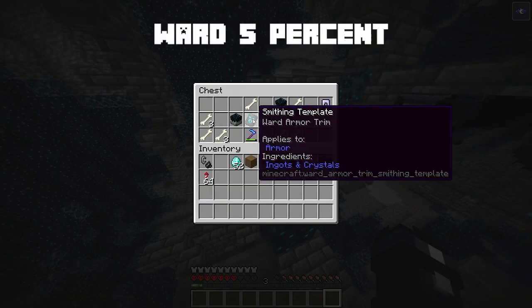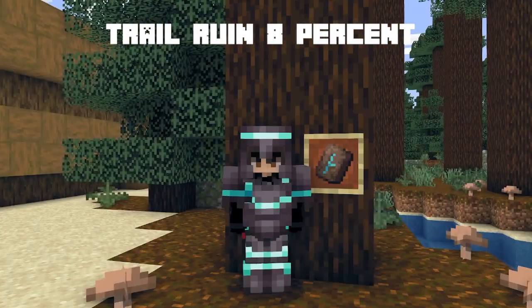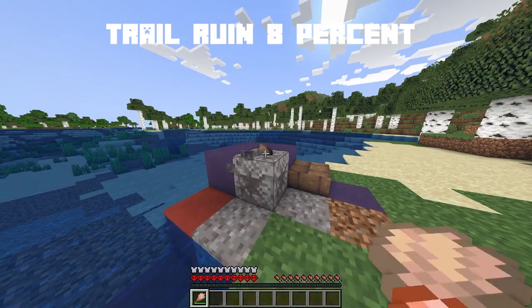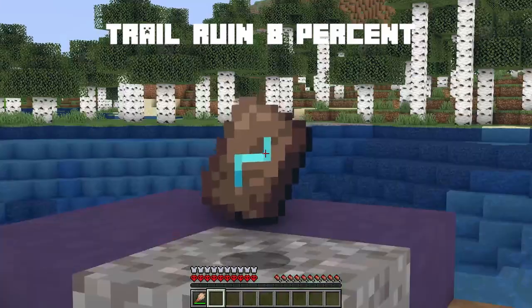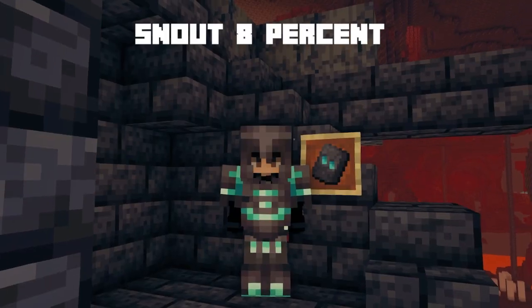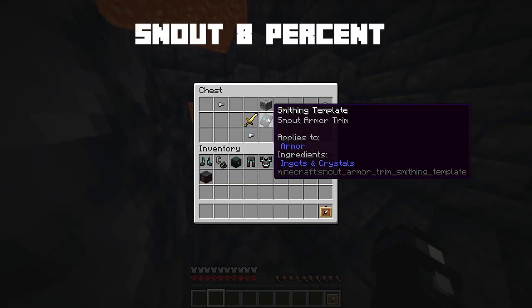The ward armor trim has a 5% chance of spawning in any chest in the ancient city. The wayfinder, shaper, host, and razer armor trims all have an 8.3% chance of being found in suspicious gravel in any trail ruins room. The snout armor trim has an 8.3% chance to spawn in a bastion out of any chest.